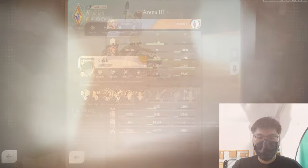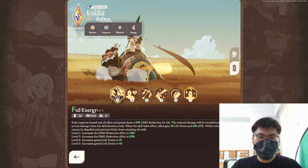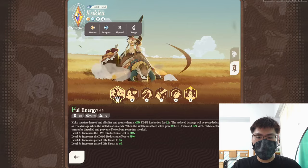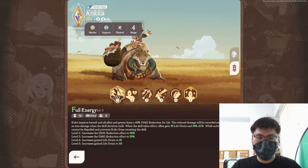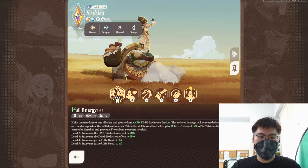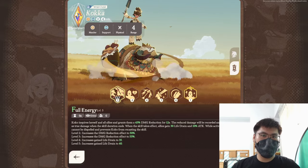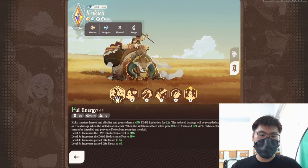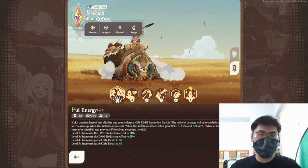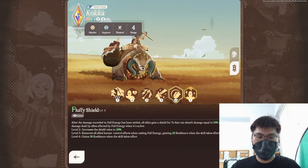Her first skill, Full Energy, inspires herself and all allies, granting them 45% damage reduction for 12 seconds. The reduced damage is recorded and settled once as true damage when the skill duration ends. Allies also gain 30% life drain and 10% attack, and the effect cannot be dispelled. It has a zero cooldown, meaning once she gets full energy she can immediately use this skill. Further leveling increases damage reduction to 55% and life drain to 40% at max level.